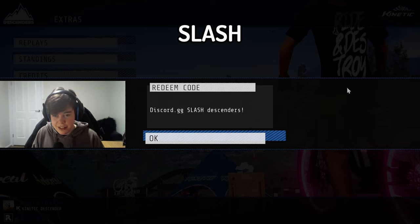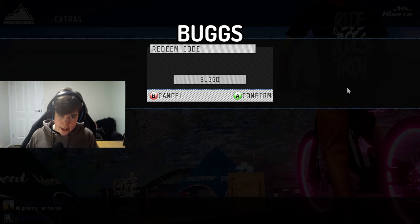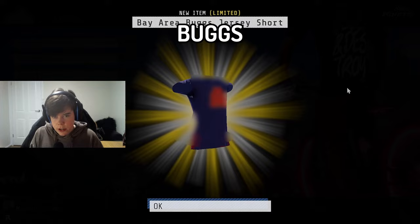For the next one you want to do 'buggs' — B-U-G-G-S — and it's going to give you the Bay Area Bugs jersey. I've never heard of this one before. It's like a blue and red one — nice.